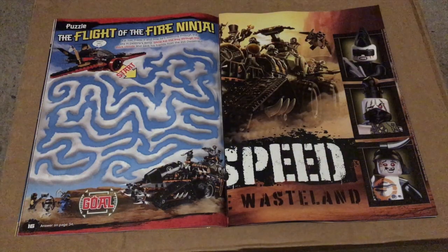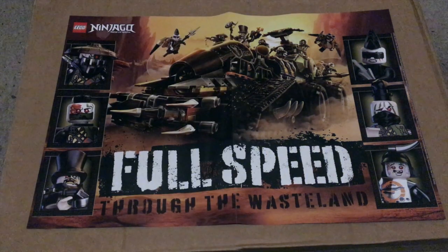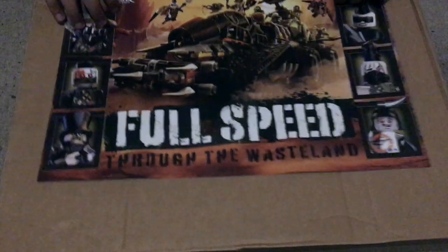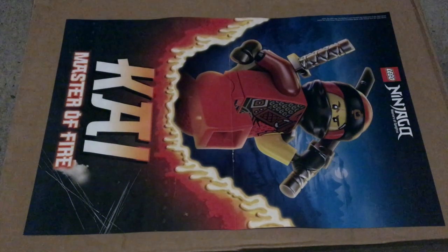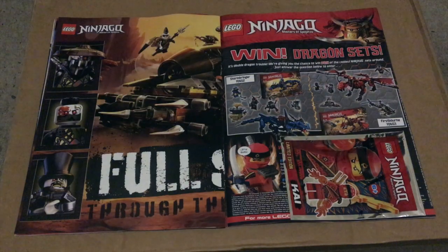On page 16 we get The Flight of the Fire Ninja, which is another puzzle maze game. The first poster is Full Speed Through the Wasteland showing the Dieselnaut and the Dragon Hunters, and the second poster is Kai Master of Fire, which is my personal favourite. This issue's competition awards the winner with the Stormbringer and Firstborn sets.